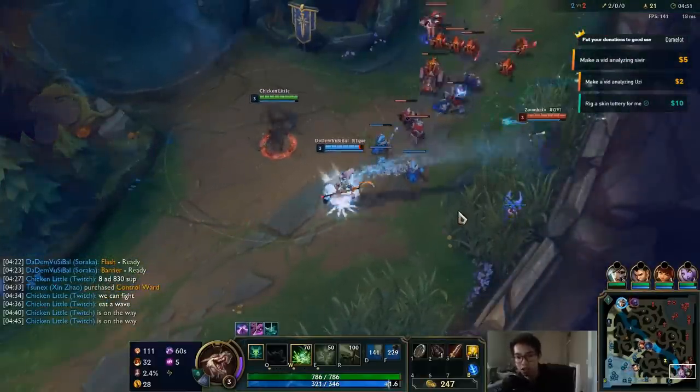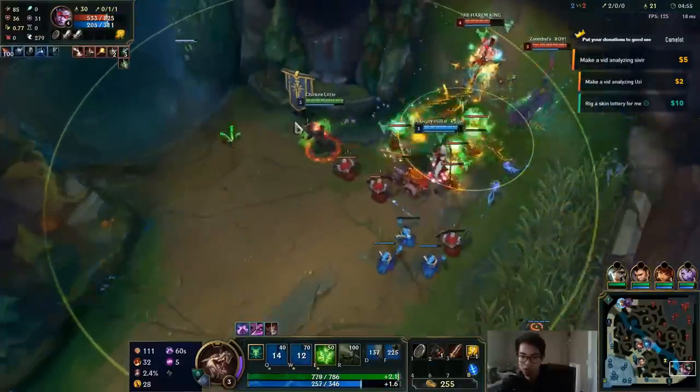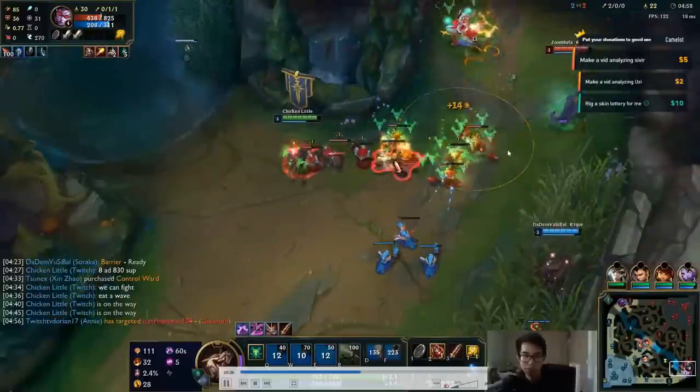We're actually gonna kill someone here, but the idea is still relevant. So they aim Soraka, we just turn around, hit Vayne a bunch of times, and bam — she lost half her health.